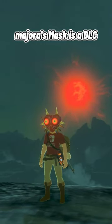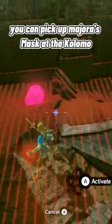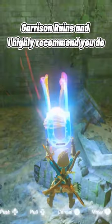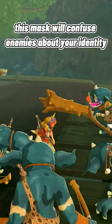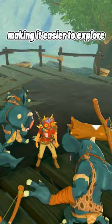Majora's Mask is a DLC item you can find in Breath of the Wild. You can pick up Majora's Mask at the Kolomo Garrison Ruins, and I highly recommend you do. This mask will confuse enemies about your identity, and they won't attack you, making it easier to explore.